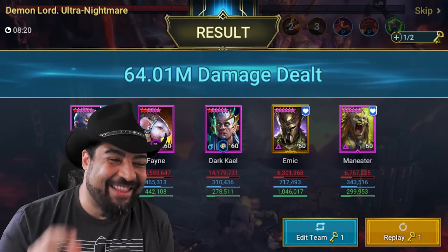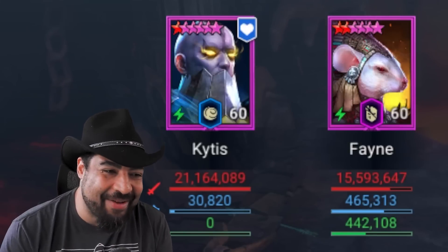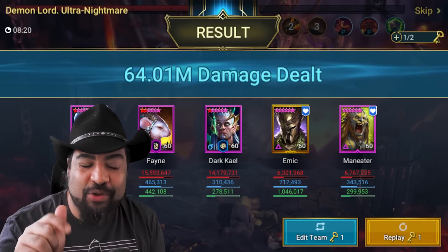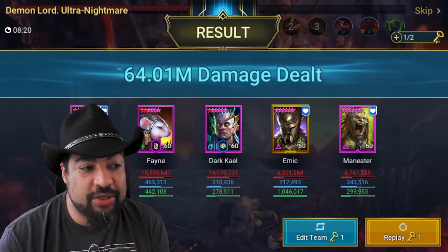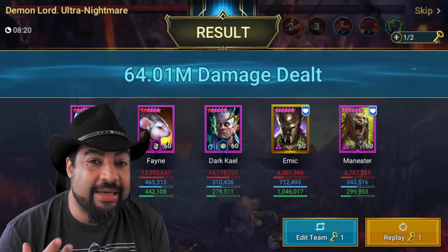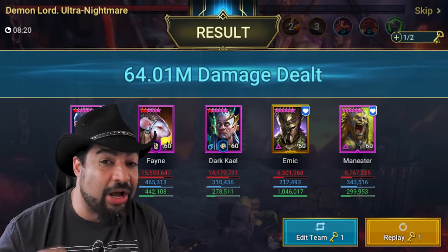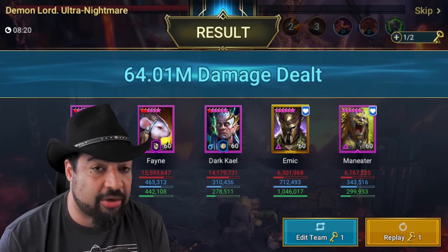64 million! We're so close! Kytus was awesome — such a cool champion. I had no idea he could be so good, and obviously he's an ideal champion for teams like this. We could definitely tweak it a little bit. One thing we could do potentially is give him Life Drinker so he can heal up on his attacks — that would allow him to get some free counterattacks and it should still unlock the A3 ability. That might be a really good way to juice the damage considerably.